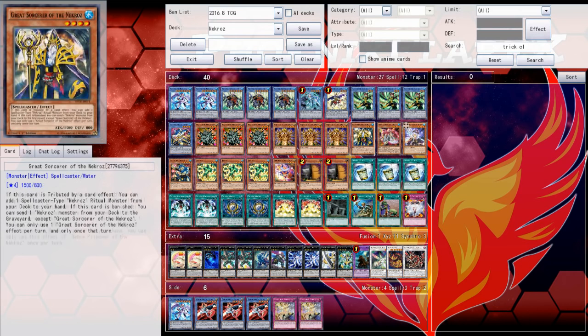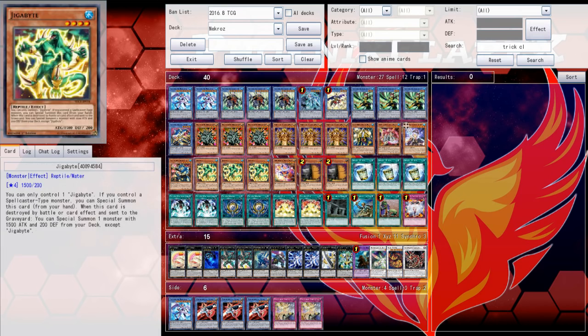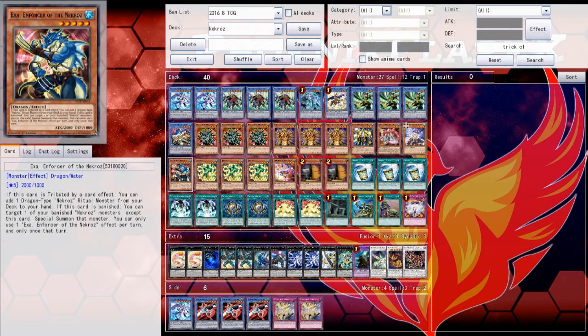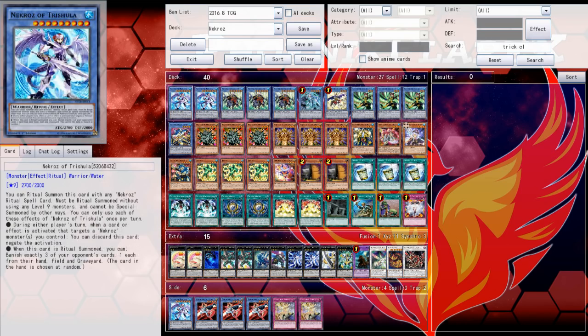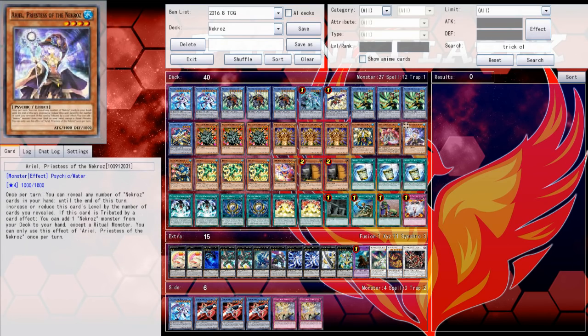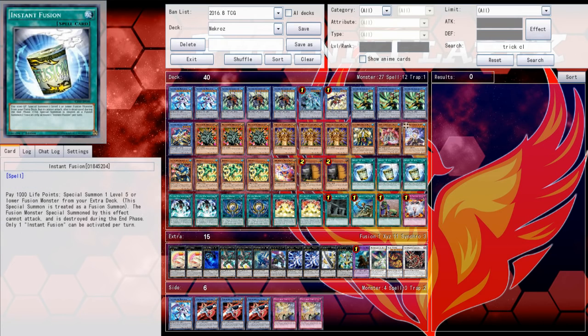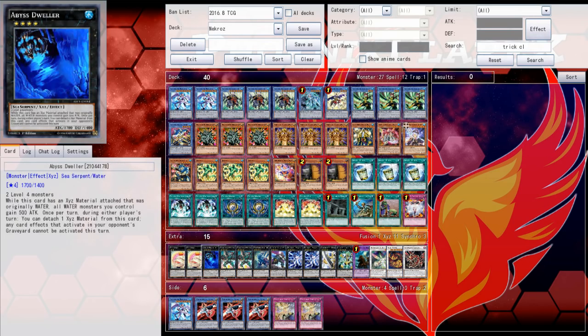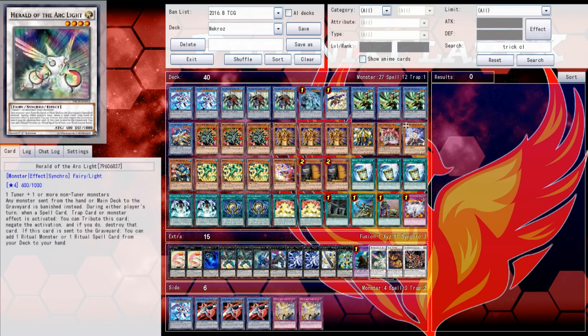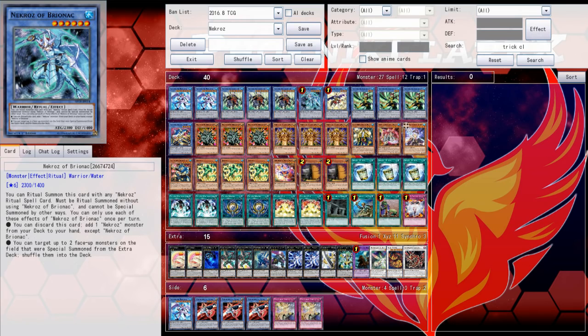That's why there are a lot of cards I'm playing that involve getting effects when tributed — like your Great Sorcerer, your Ariel, your Dance Princess, your Exa — and even Performage Trick Clown is here as a notable addition that gets that sort of benefit. That's honestly why they're here: so you can put Valgross on board and start turboing into your deck by drawing cards every turn. Exa hits some odd levels; Ariel kind of tries to do that but it has to be on board, so Exa is just a little bit better.